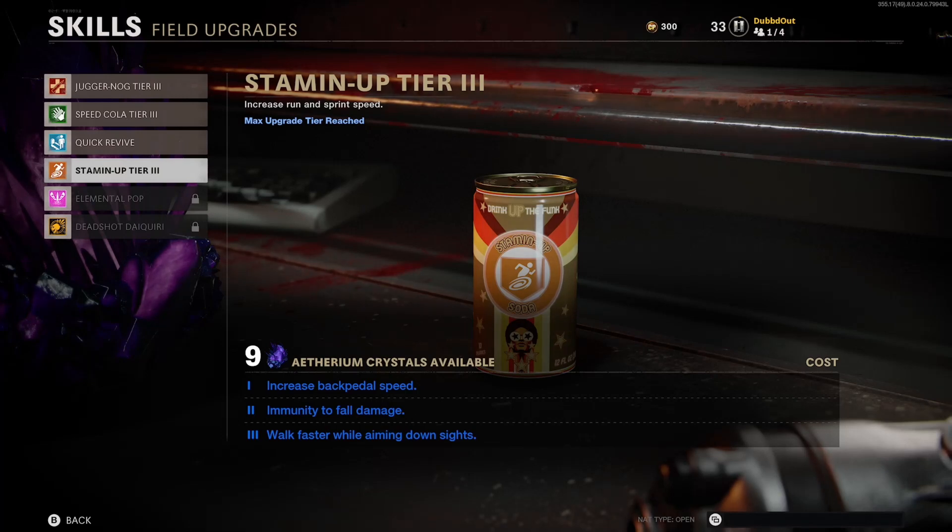Hello guys, what is going on? It's your boy DubDop bringing you guys some more Black Ops Cold War Zombies gameplay. In today's video we're gonna be checking out the fully upgraded version of Stamina Up. We're gonna be taking a look at all of the perk upgrades once you get it to tier 3 by spending your Ethereum crystals on it.